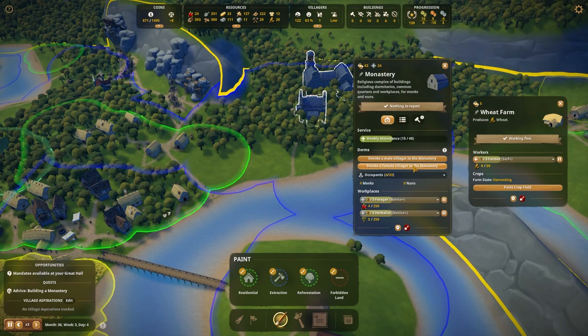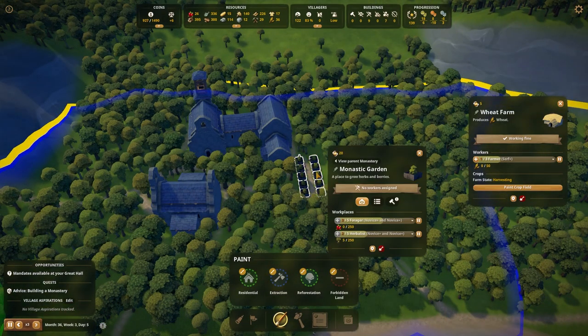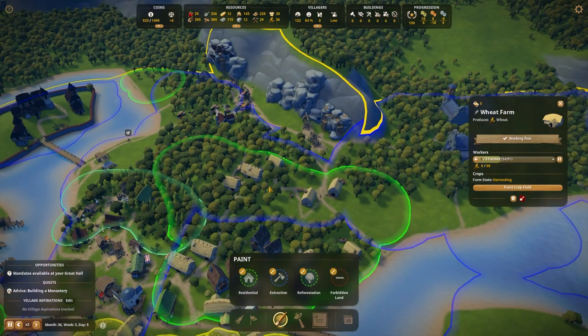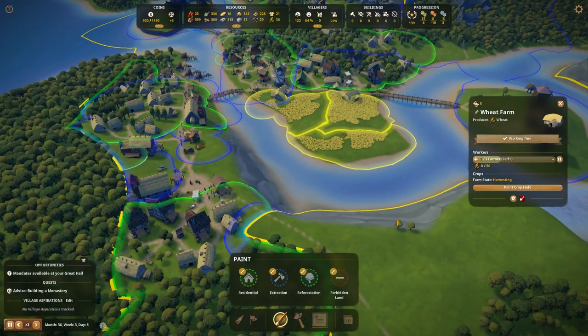Did I get any female villagers? There you go — we officially have our first nun. We now have five monks and five nuns, meaning five out of 33 occupants are living in our monastery. That's going to go ahead and start producing berries and herbs for us. Herbs can be sold or given to people to make them healthy, and berries are food we can use when we're running low.